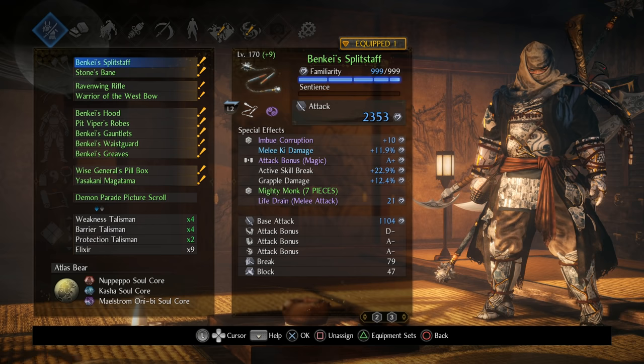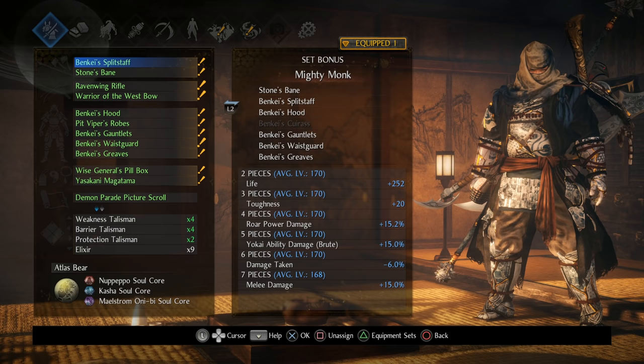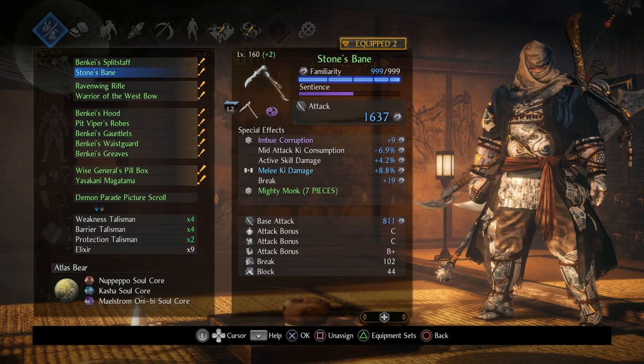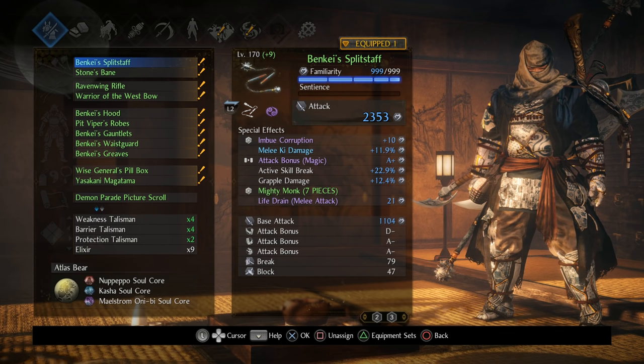What is happening y'all, Cowboy here, and welcome to my split staff build for Nioh 2 - the Mighty Monk. As you can probably guess from the name, this build is based around the Mighty Monk set, which is an absolutely phenomenal set regardless of whether you're using the split staff or the switch clave. This set is more than potent enough to absolutely blast through Dream the Strong and will definitely break you into Way of the Demon and beyond.